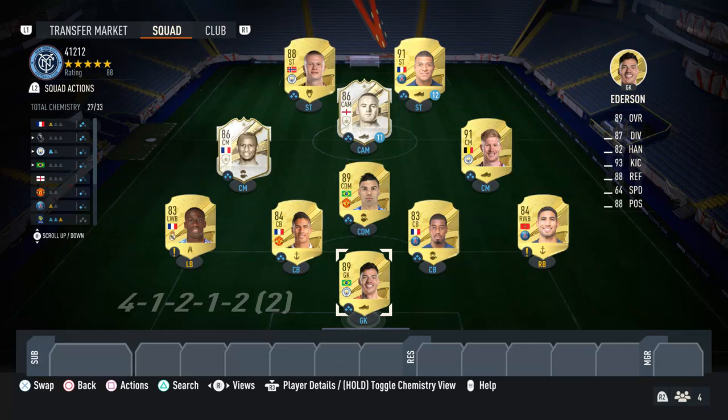What's going on guys? My name's Ash, and welcome back to a brand new video on the channel. In today's video, I've got some 4-1-2-1-2 narrow custom tactics for you. The reason this formation is so good in FIFA 23 is because it allows you to attack very quickly on the break, which is one of the best ways to score in FIFA 23.